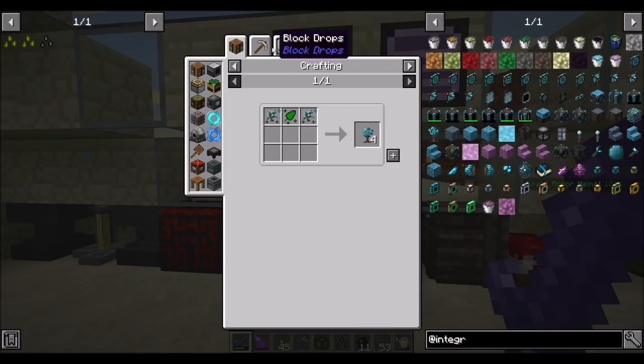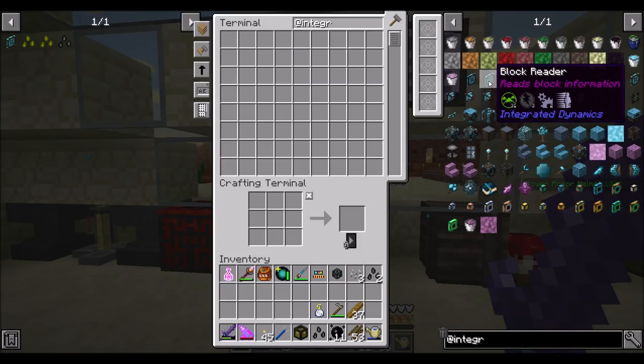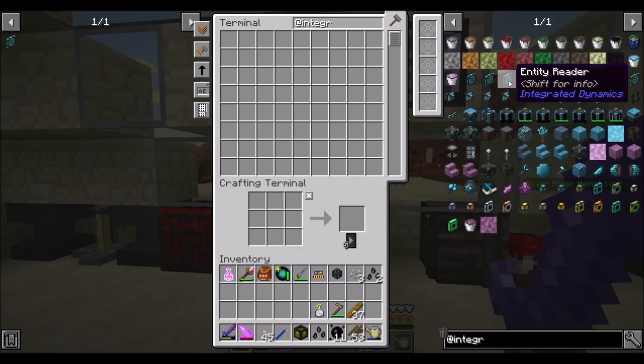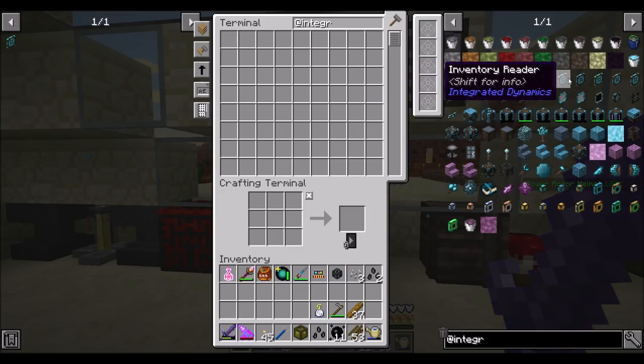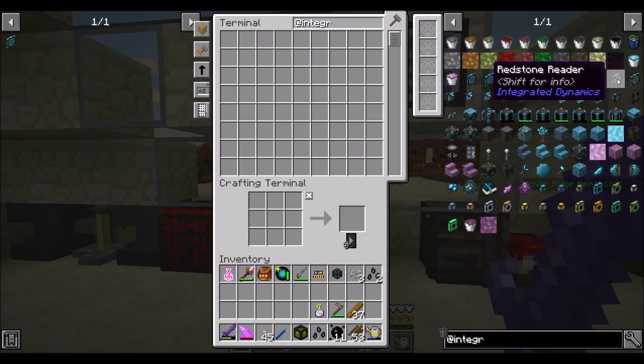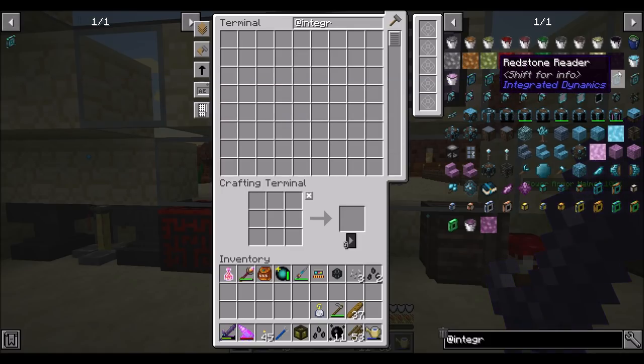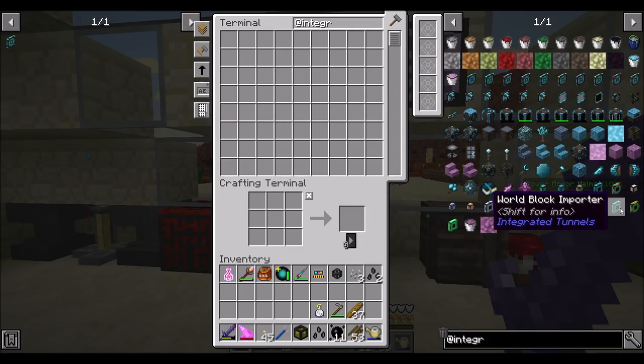Can I get a sapling from somewhere? I'm sure I can find a mineral sapling around. But what we're going to want is some kind of reader — probably a block reader. Let's play with integrated dynamics for this — entity, extra-dimensional fluid, inventory, machine, network, redstone, world reader, audio writer. We're probably going to want some kind of world reader.